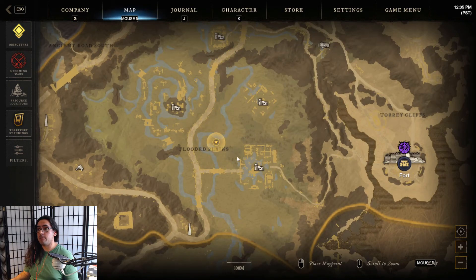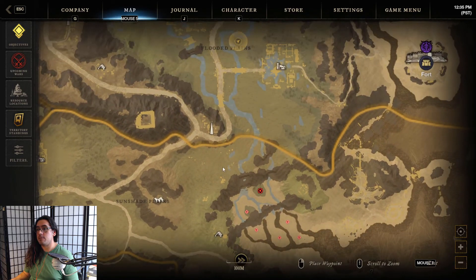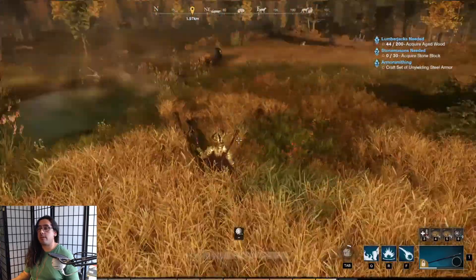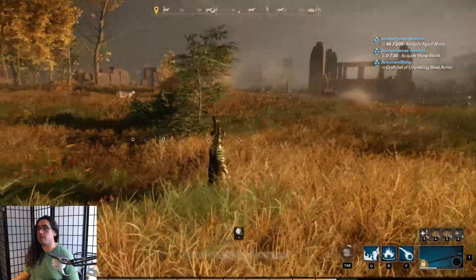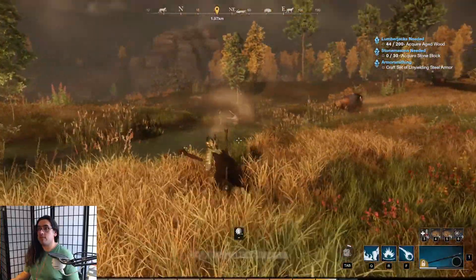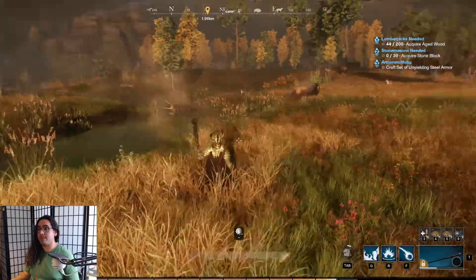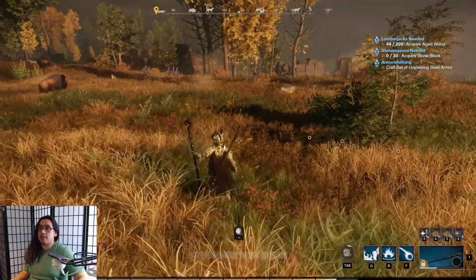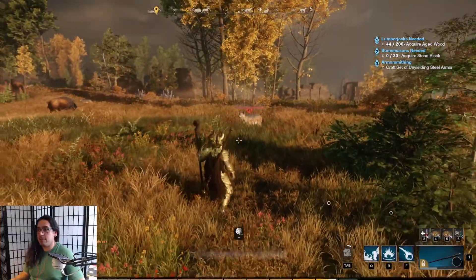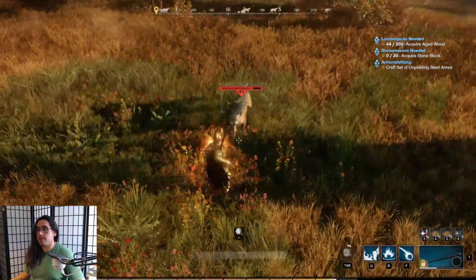The Flooded Plains, all this area right here, and then all this area down here — I think actually even into Restless Shore, there's a bunch of bison here too. Pretty much what we're farming is the lynx that are around here, and bison. There's also crocodiles in the river. Everything is level 45 here — 45 lynx and 45 bison.